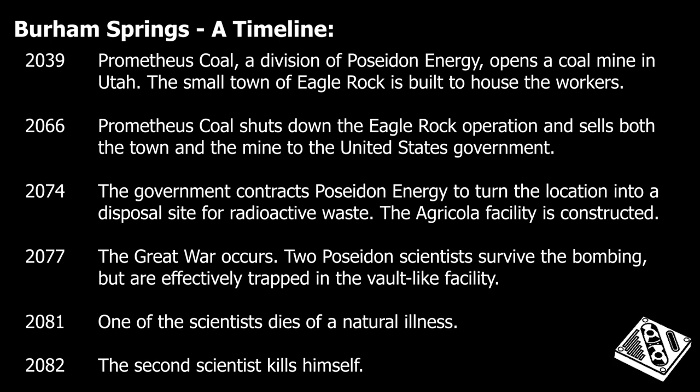The government opted to use the mine as a dumping ground for radioactive waste, with Poseidon Energy providing the equipment and manpower for the new operation. By 2074, the Agricola disposal facility was fully operational. When the bombs fell in 2077, two scientists survived in the bunker-like facility beneath Eagle Rock. The first scientist died of natural illness in 2081, and the other killed himself with a knife one year later. After that, the town sat empty for the next 161 years.